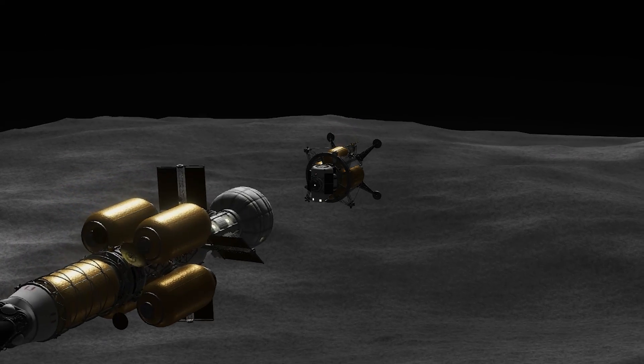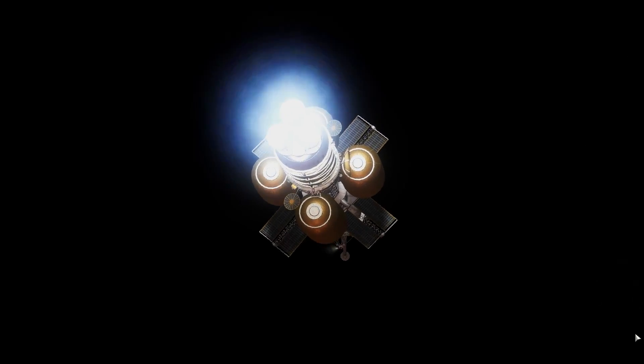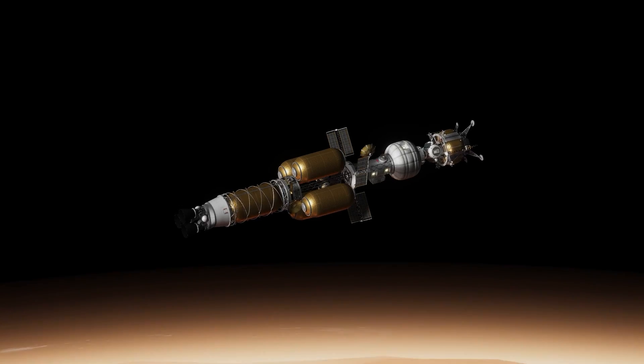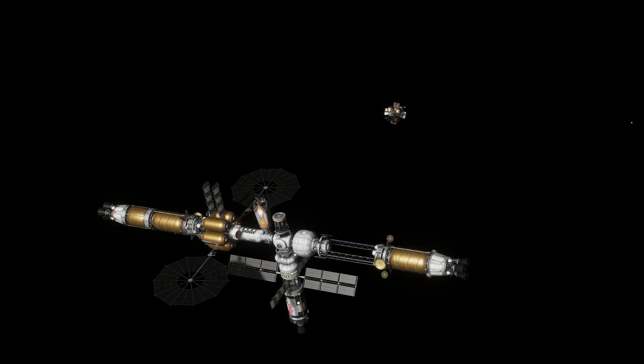We're going to dive back down the gravity well into Duna and meet up with our station there to perform a surface sortie. After a fast intercept, we split Axum and its associated lander up.